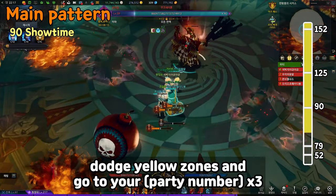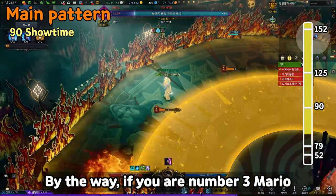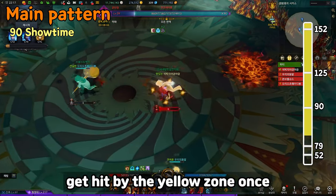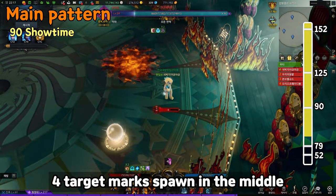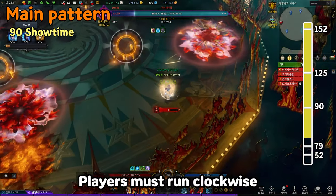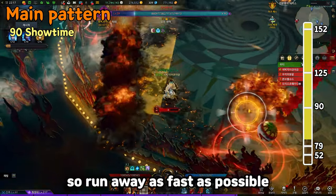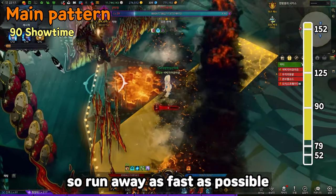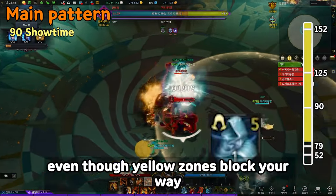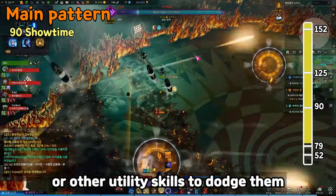After aiming bombs, dodge yellow zones and go to your party number position times 3. If you're number 3 Mario and haven't filled your bar yet, get hit by the yellow zone once. Standing in position, four target marks spawn in the middle and follow one player each after a few seconds. Players must run clockwise to get rid of the target mark — if you get caught, you die, so run as fast as possible. If you're a slow character, use the swiftness robe and run clockwise even if yellow zones block your way. Use spacebar or other utility skills to dodge them.